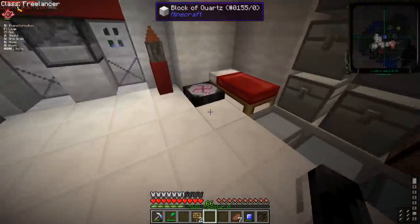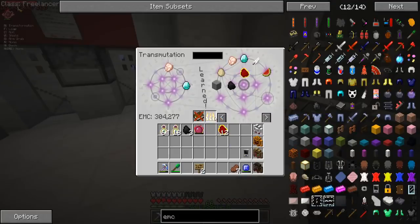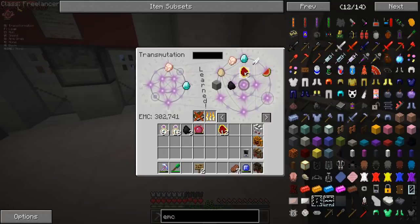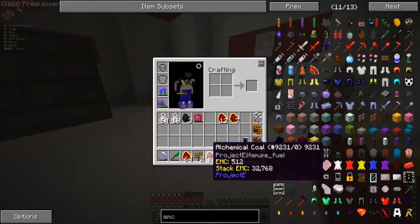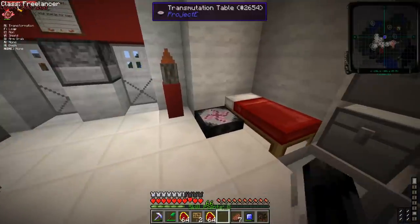Actually, I can get more coal. This has an EMC value of 512. So I just learned it with my transmutation table, and now I can shift-click and we have a ton of it. I didn't even need to do that. We're going down the rabbit hole. If I take four of those and put my Philosopher's Stone in, we get the Mobius Fuel, which is the higher tier version of it.